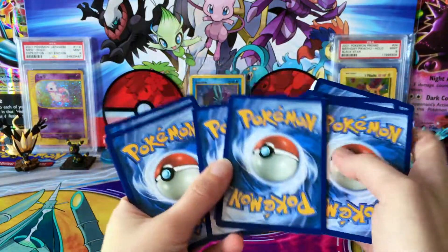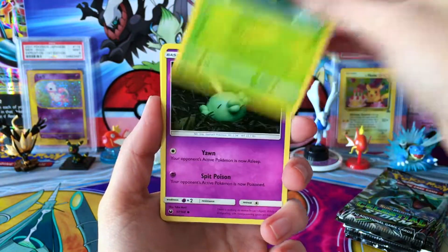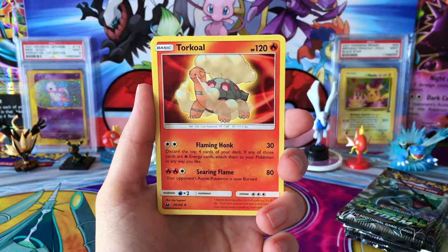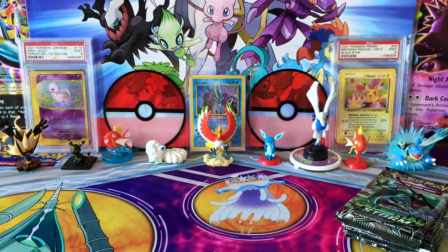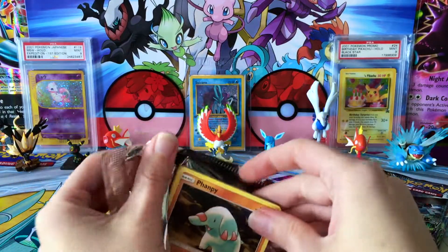I feel like I've seen people only get one Prism Star card from a box — have to see if that is a common thing. Got a Surskit, Seedot, Psychic Energy, Life Herb, Sky Pillar, a Torkoal, Reverse Rare Candy, and a regular rare Exploud. It'll be interesting to see if that's a common theme, or just some of the people I've been watching having that kind of luck. But they've also been getting some better pulls on the other spectrum than a Prism Star, so that might be the trade-off.